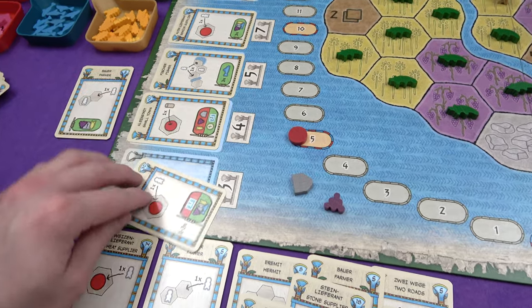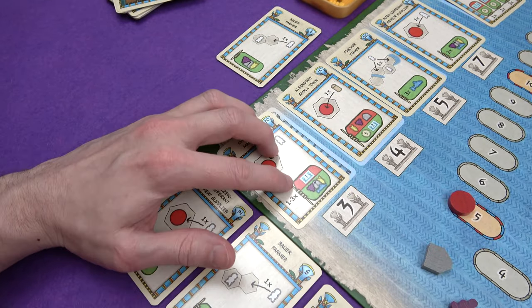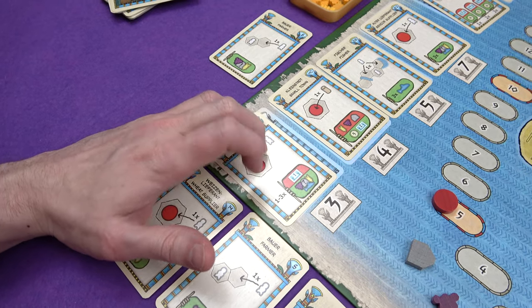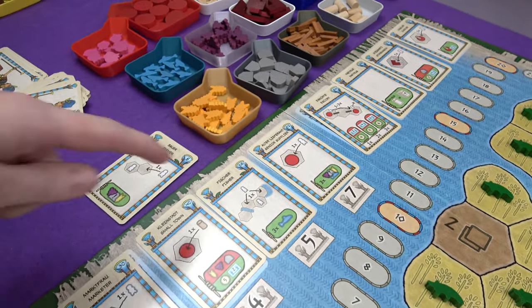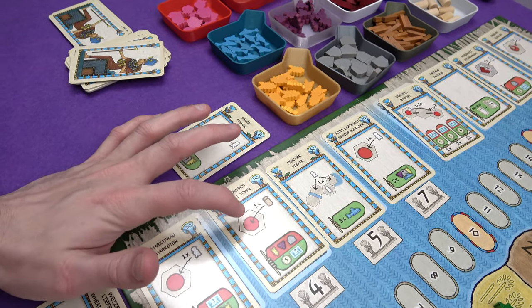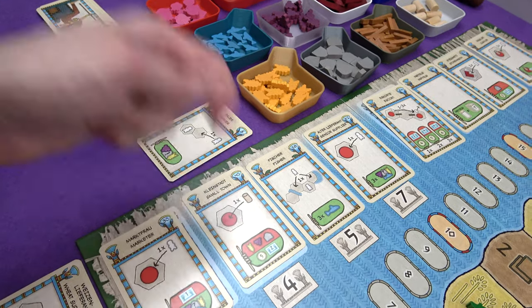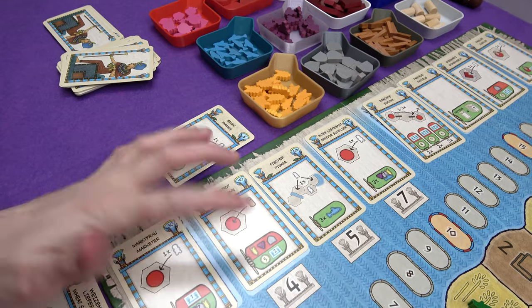We've got the marketer — put a person down on a settlement and one to three times, pay a dollar to get a resource of your choice. Very flexible, but it costs you every time. Small town is put this cylinder on top of a settlement, it costs the same as a settlement — one each of wheat, grape, and stone — and you get five points and two money. Later on towns will be important for certain things.